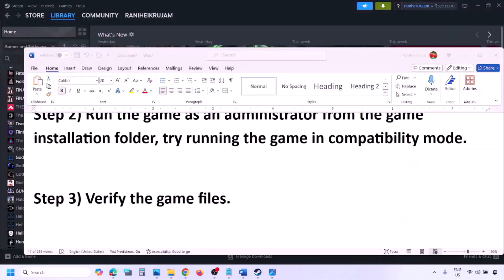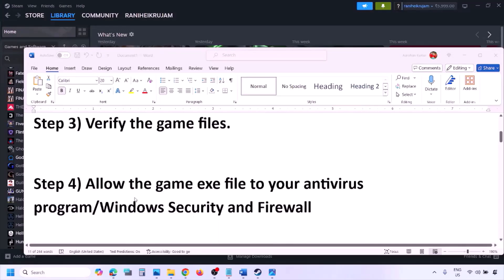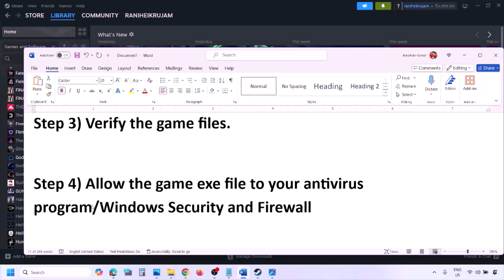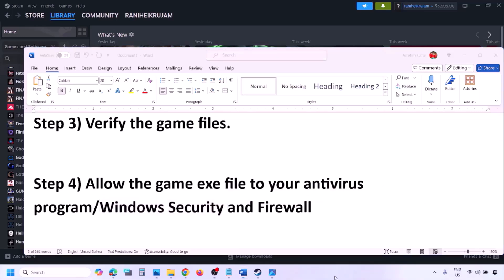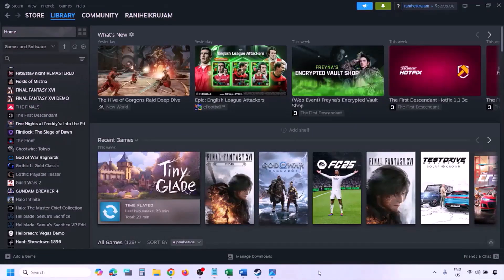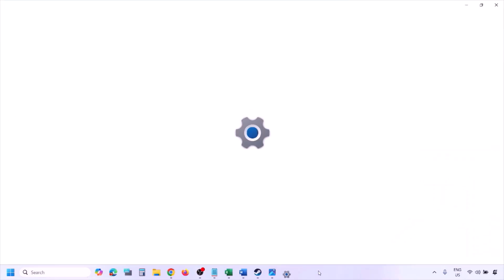The next step is to allow the game .exe file in your antivirus program. If you have a third-party antivirus like Avast, Norton, Bitdefender, or McAfee, make sure you allow the game .exe file. If you're using Windows Security, open Windows Settings and go to Privacy and Security (Windows 11) or Update and Security (Windows 10), then click on Windows Security and then Virus and Threat Protection.